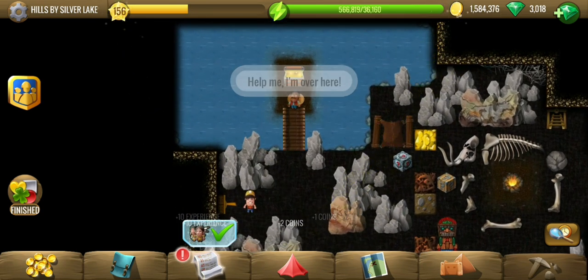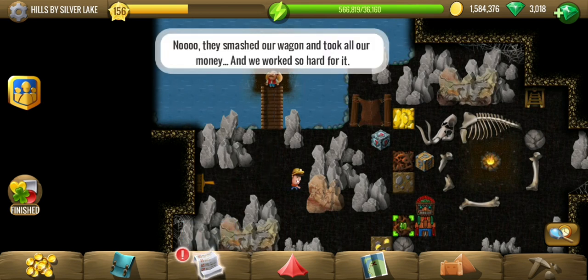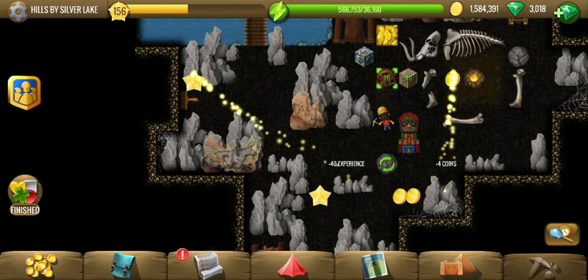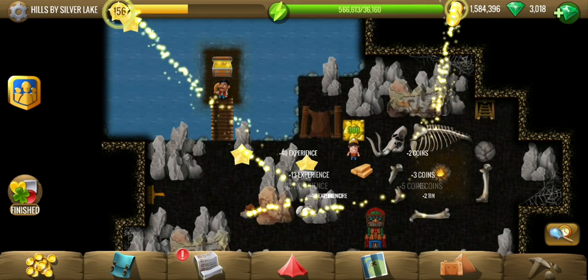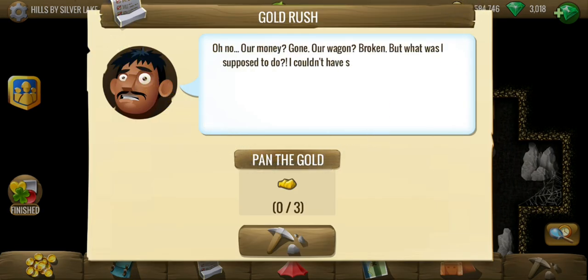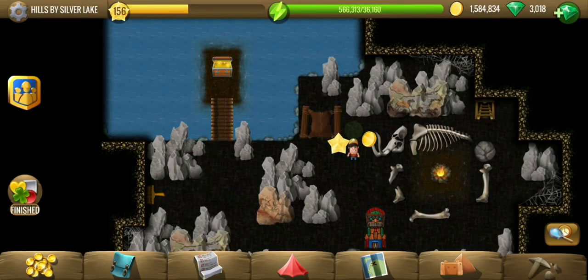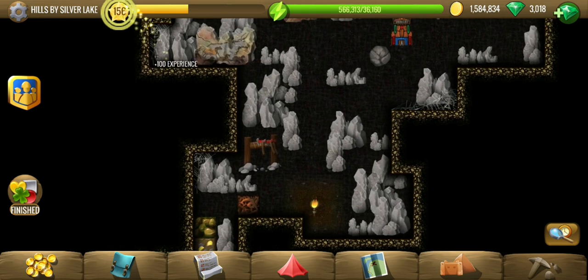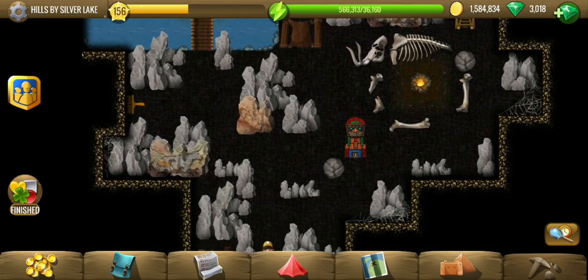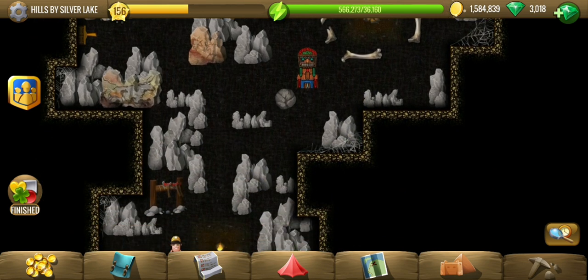There's Pedro — that's the person we have been trying to find. They have smashed our wagon and taken our money, so we are back into trouble. We should have never come the Hills by Silver Lake way. Now we have to pan some gold to be able to proceed — the trouble he is having for that free parcel of land. I don't think there's anything with the stones.